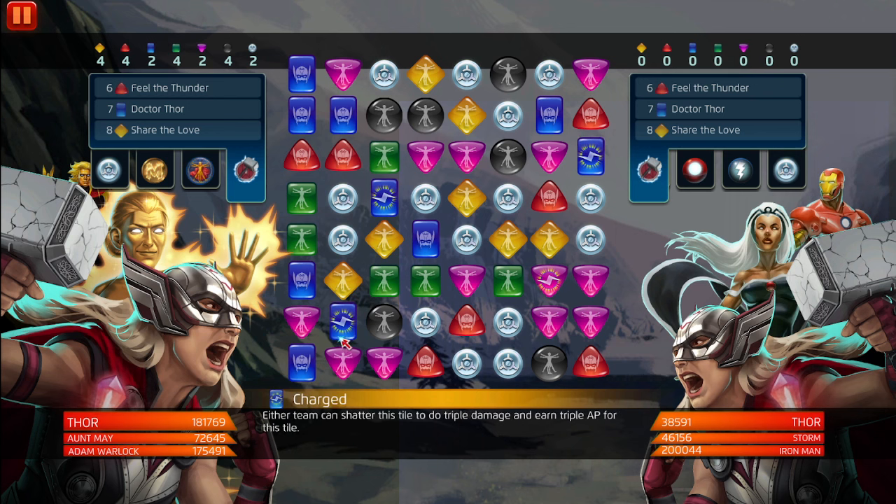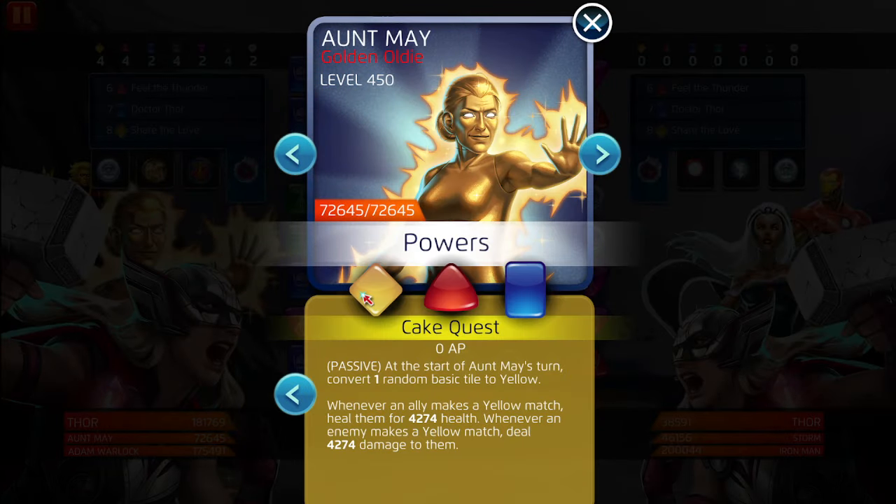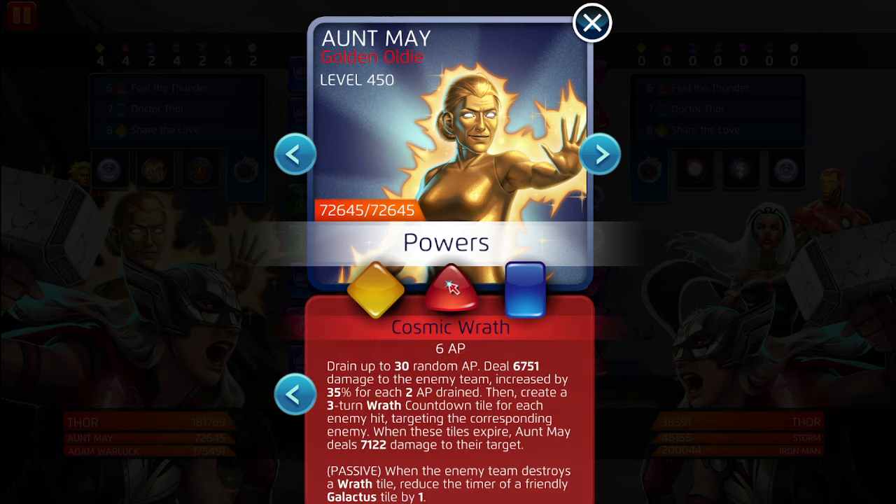Golden Oldie is Adam Warlock's best friend. Her yellow: at the start of your turn, converts one random basic tile to yellow. It might not seem like a lot but it is. Whenever an ally makes a yellow match, heal them for 4,274 health. Whenever an enemy makes a yellow match, deal 4,274 damage to them. It's a win-win situation, and she hits for AOE for six AP, draining 30 random AP.